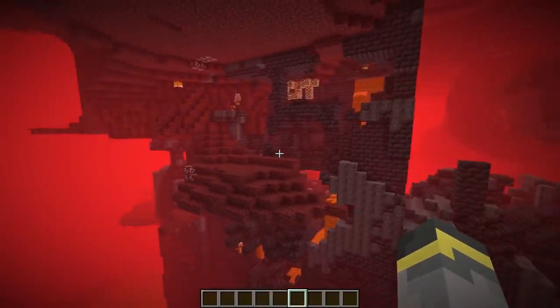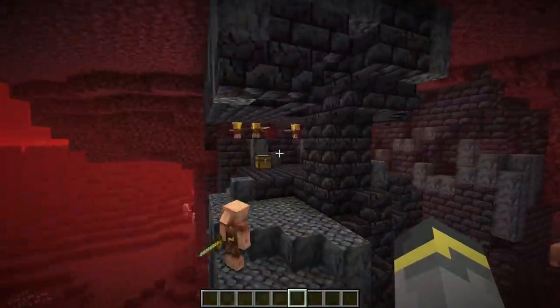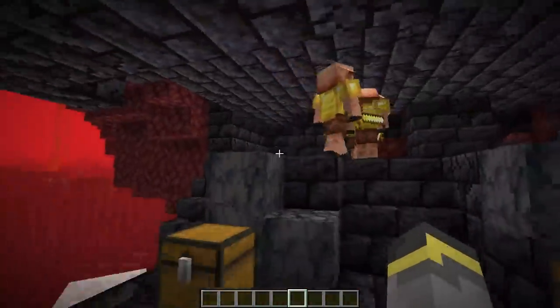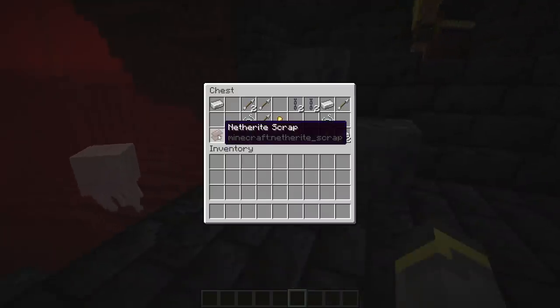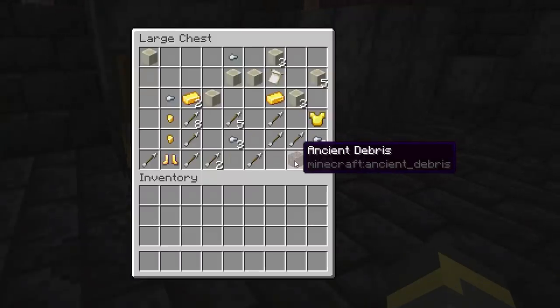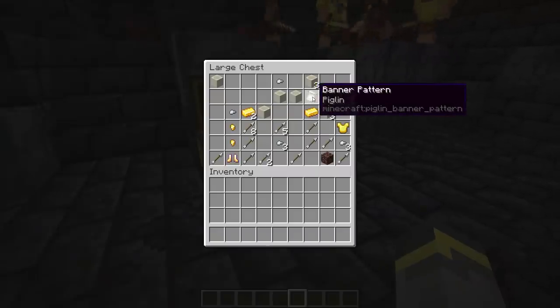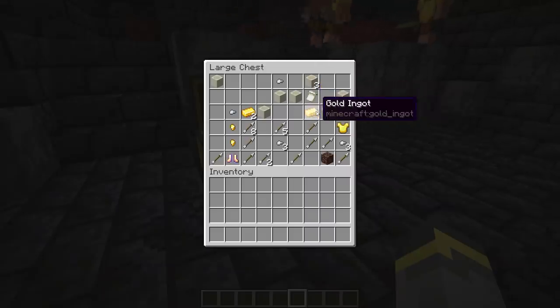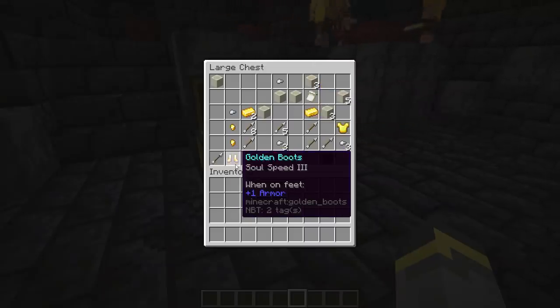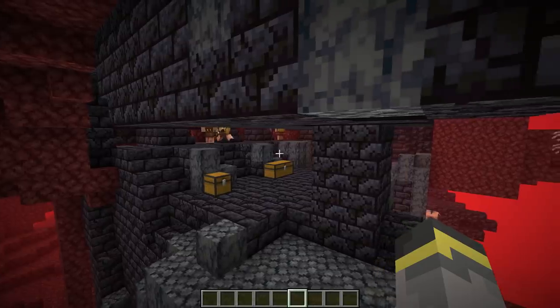The loot is not inside the head but on the back side, near a ghast. Inside this chest: netherite scrap — amazing, big loot. In another chest: ancient debris, which is just as good as netherite scrap except it hasn't been smelted yet. Also a piglin banner pattern, which is cool — get one and you're set for your world as long as you don't lose it. And golden boots with soul speed enchantment.